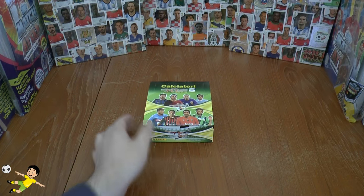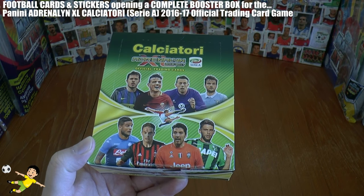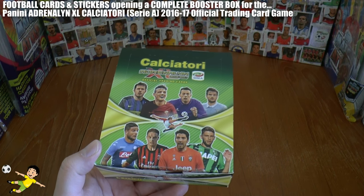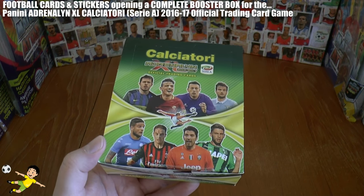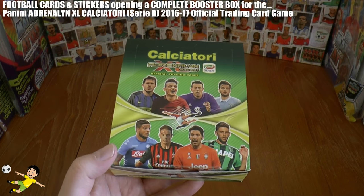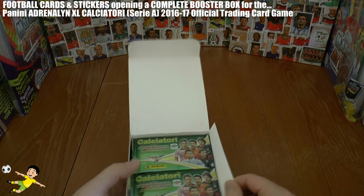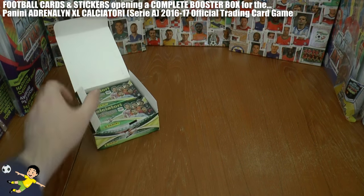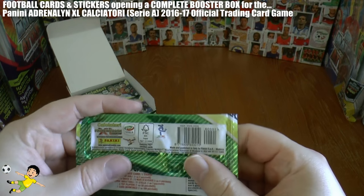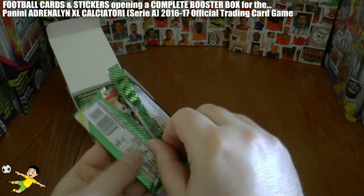Welcome to our second complete box opening for the Panini Adrenaline XL Calciutore 2016-17 trade and card game. You can check out our first box opening in the description below — click on show more, then the playlist. Each box contains 24 packs, 6 players per box. We're going to concentrate on the insert cards we can get.